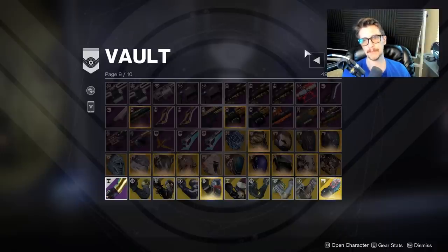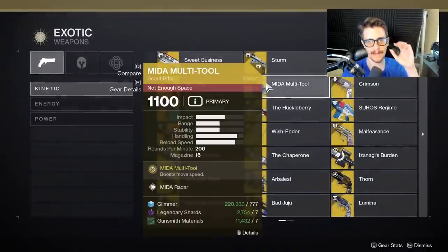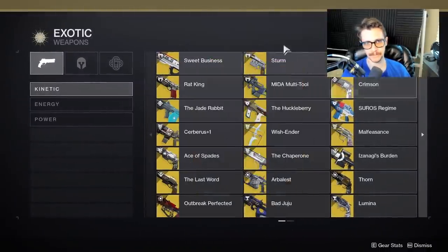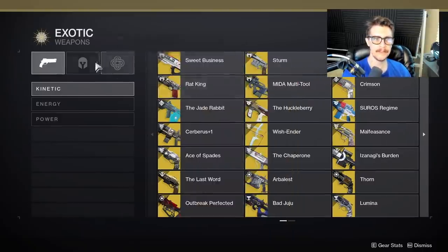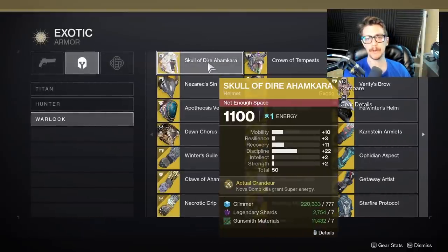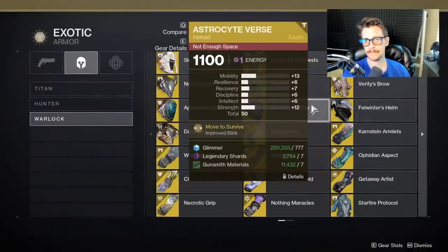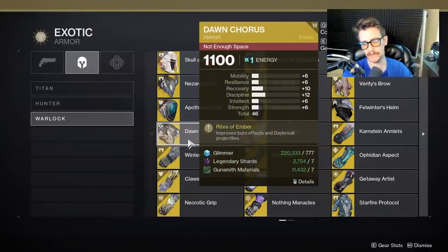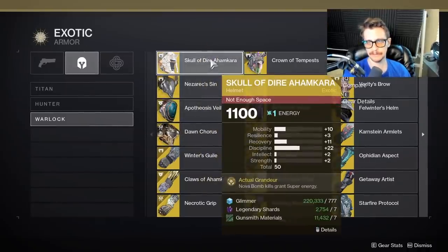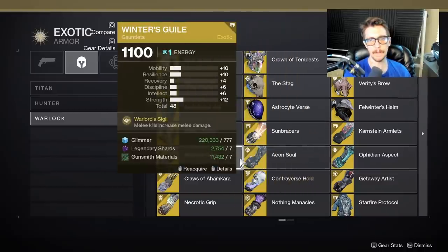Exotic armor is a little bit trickier than exotic weapons, because exotic weapons — 99% of them — all have a static roll. If I pull out the MIDA Multi-Tool, Crimson, or Rat King, they're all going to be pulled with the exact same roll each and every time — that will never change, it is carved in stone. Exotic armor is a little bit different, because when you pull exotic armor out of your collections, the base roll is very bad. As I'm going through all my exotic armor here in the vault, they range from dropping with a 46 roll — which is terrible — to 50, 52, 51, 48 — nothing really exciting. Those are all bad rolls.